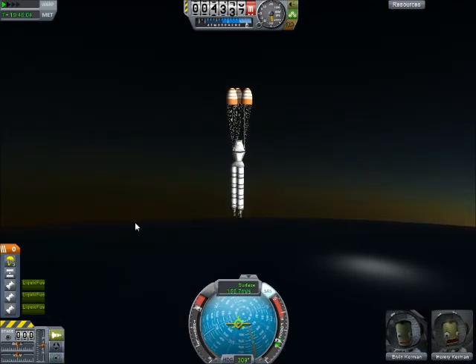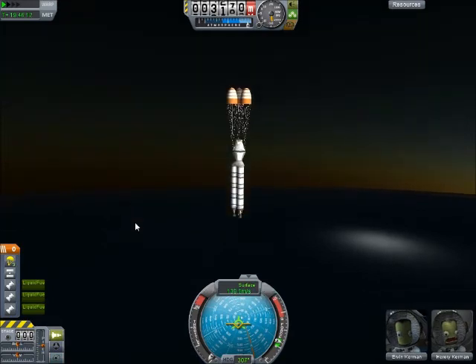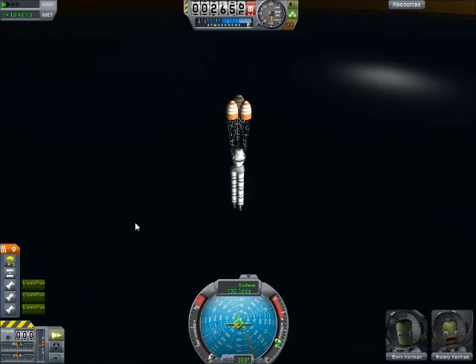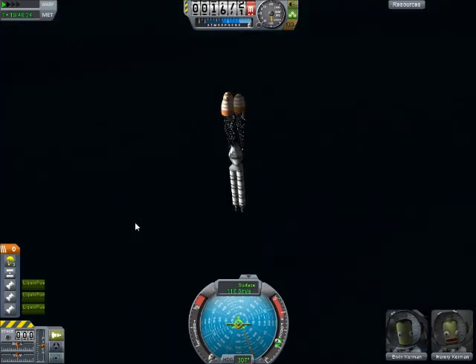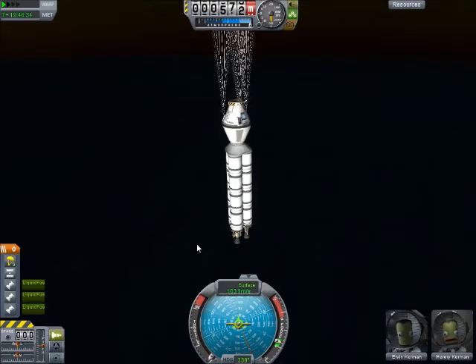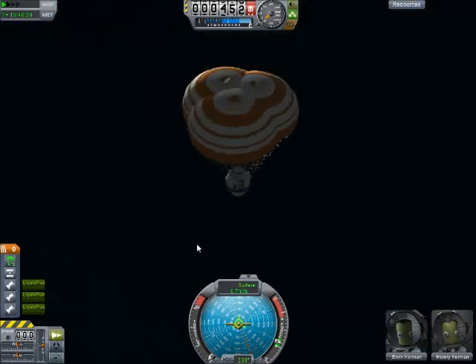You're down to about 150 meters per second, dropping straight down basically, and you're at about 3,000 meters. The chutes haven't fully deployed yet. So you're going to make hopefully a nice splashdown — once they fully deploy that should rip off the other part of the ship. Fingers crossed as the chutes will deploy right about now. There we go! Perfect, just like we planned. We didn't need that ship anyway.